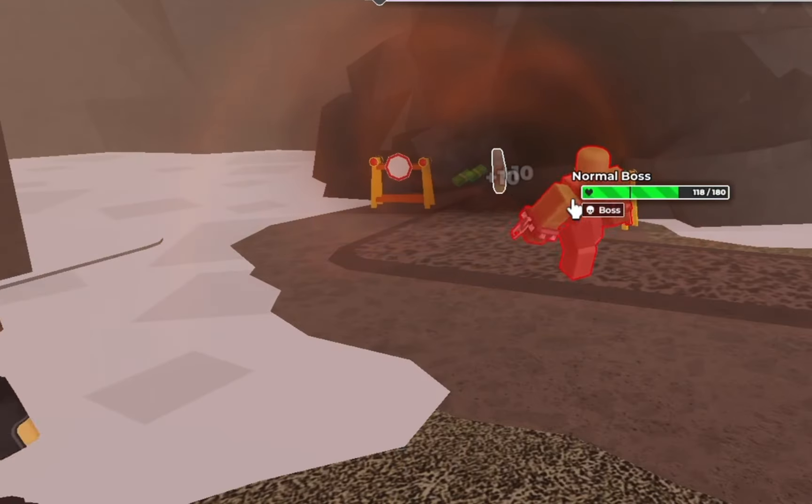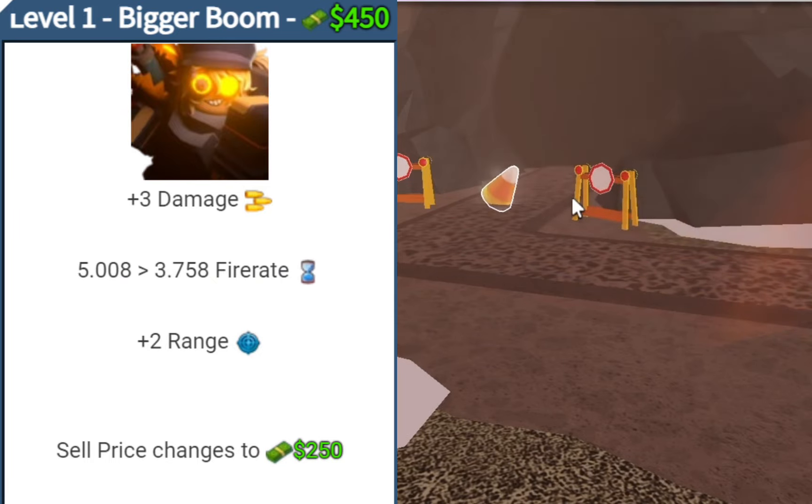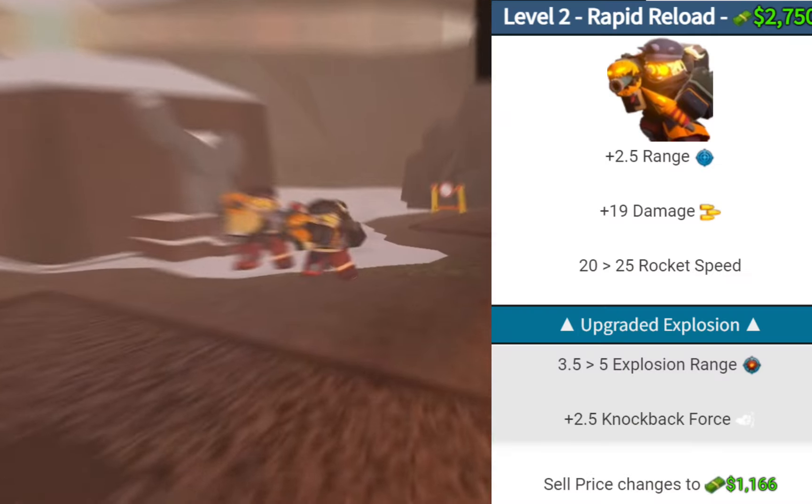An event tower can't be that bad, right? On upgrade one, for the cost of 450 cash, it gets 3 damage, its fire rate is reduced to 3.8, and gets 2 range, leaving its total DPS at 1.58.